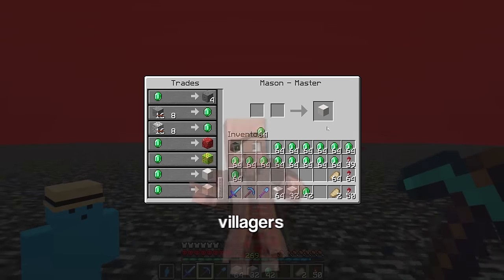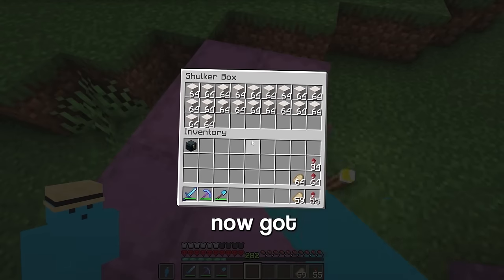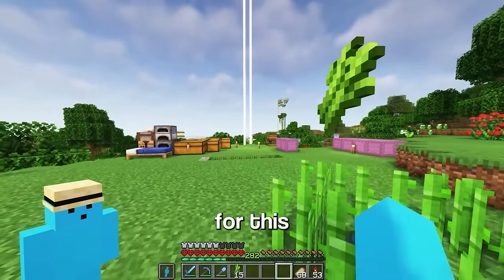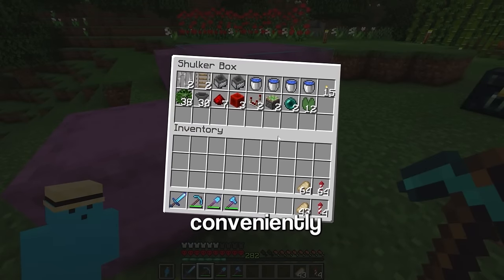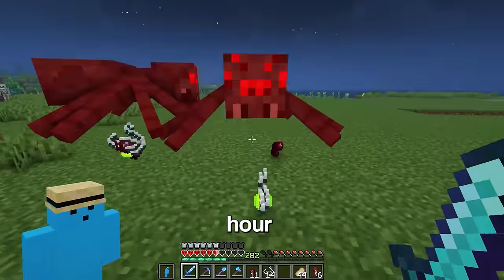Now I can start trading with these villagers for some quartz. I've now got all the quartz I need, which means it's now time to build Atlantis, right? Wrong. I need over 6,000 prismarine for this build, so as you probably guessed, I'm gonna build a guardian farm. All the materials are conveniently placed in these two shulker boxes — it's not like I spent the past hour getting them.